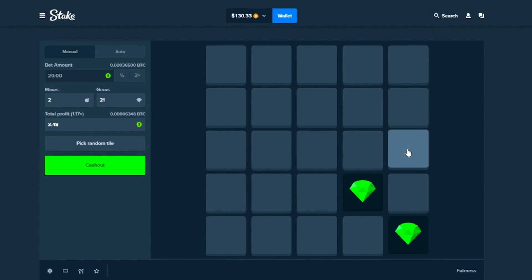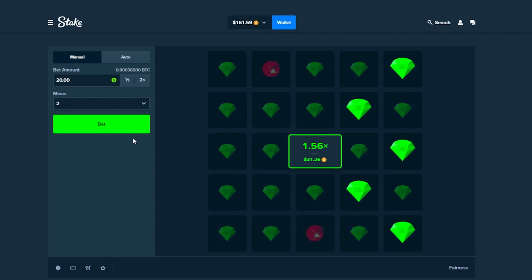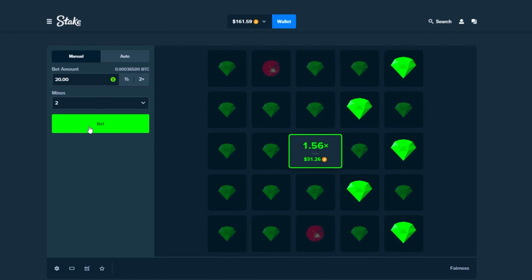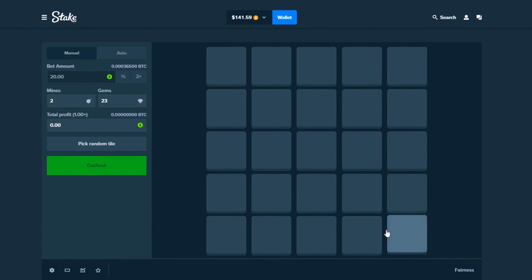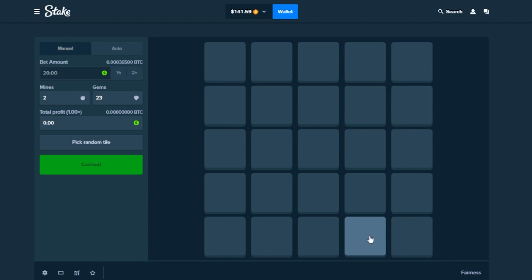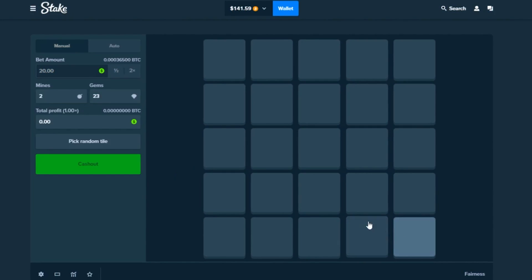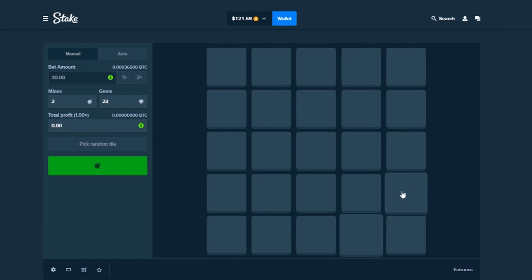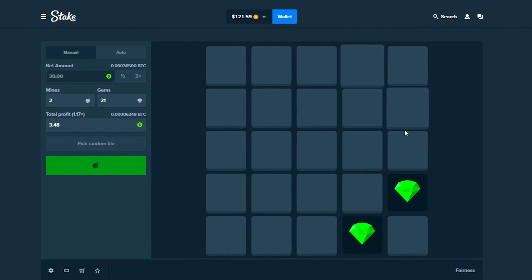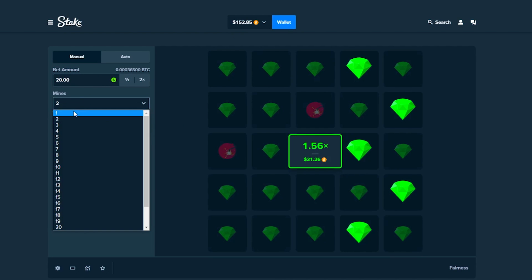Two mines — okay, two more, nice. We'll take it, kind of working already but let's not speak too soon. That's a 1.5x. We're gonna do it from this tile this time, two in from the right and then in one. Okay, try it again — one, two, nice, and then one, two, and then three, nice. Cash that out, back to what we started with.